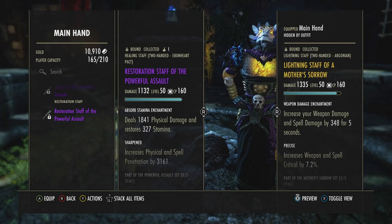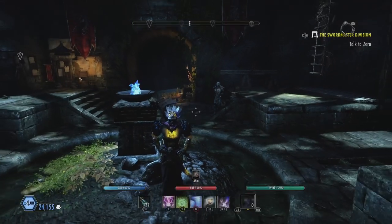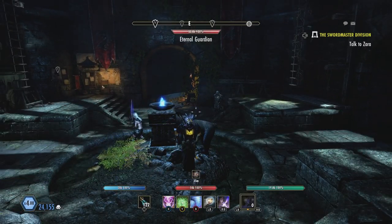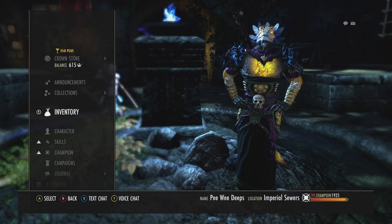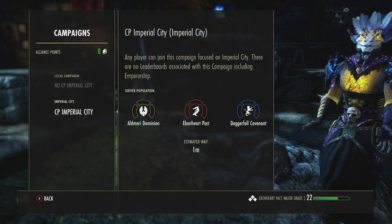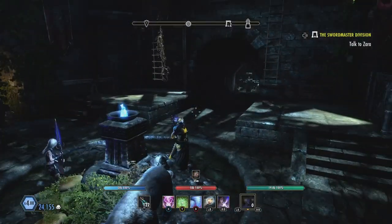I have the ice staff, the lightning staff, the sword, the resto, and also the shield — one-handed and shield. I got all these from Telvar; I didn't farm any of them. They're very difficult to get in the reward bags. All you have to do to get in here is go to Campaigns, then go to Imperial City. I come into no-CP Imperial City — it's a lot less laggy and I think it's more fun.